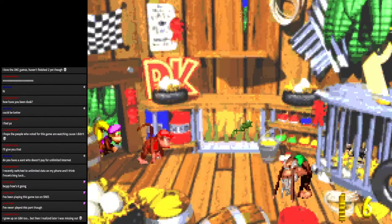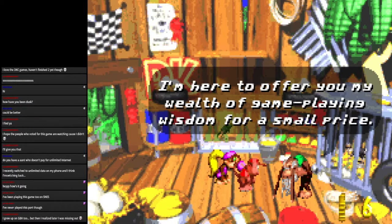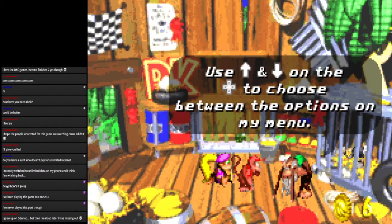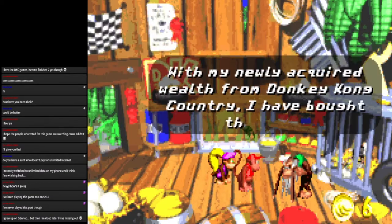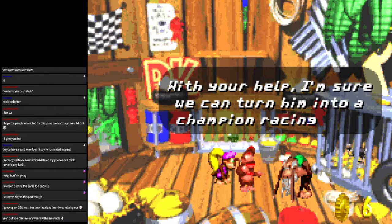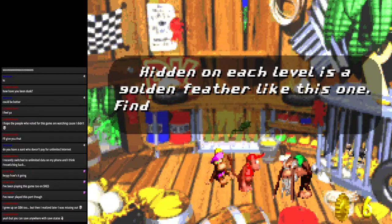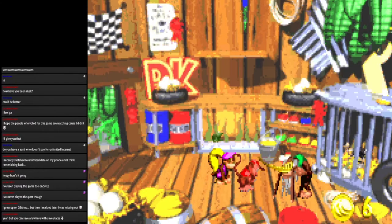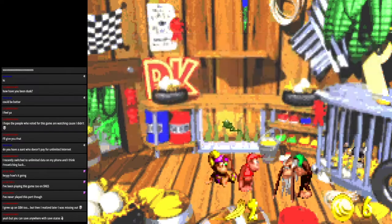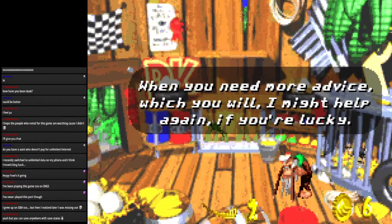Cranky Kong greets us: 'Come say hello to your old grandpappy Cranky! I offer my wealth of gameplay wisdom for a small price, plus an extra surprise.' With his newly acquired wealth from DKC1, he bought a bird — Expresso. We need to find Gold Feathers on each level to make him stronger. We'll need at least four feathers before we can race. When you need more advice, come find me.